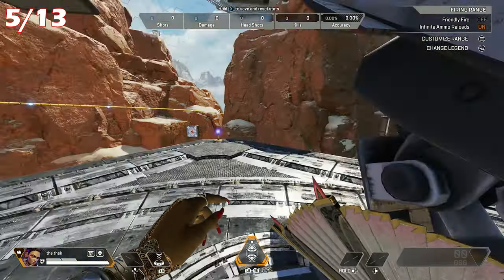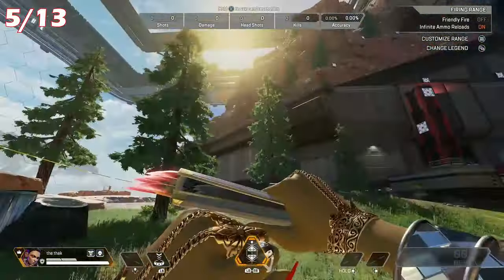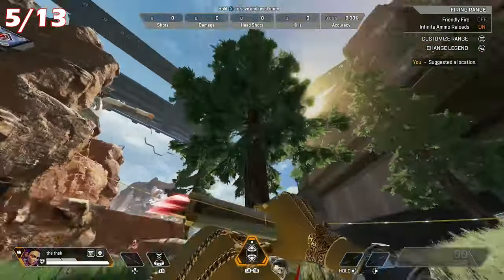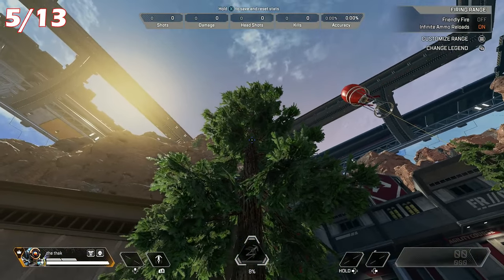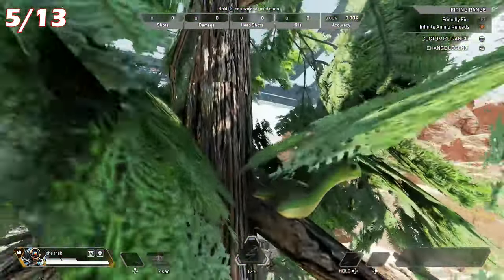For Nessie number 5, you'll need a legend with movement abilities — someone like a Valkyrie would work well. Go to the trees on the right side of the firing range. This Nessie is quite a tricky one to see, but if you get to the top branch near the middle tree, you'll need to fly up and then spam your click button, but you'll find a Nessie there which you'll be able to grab.